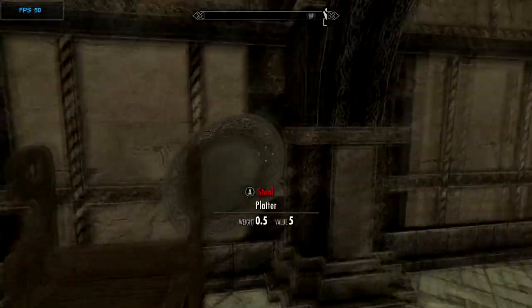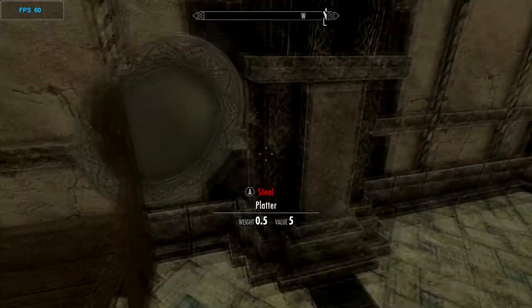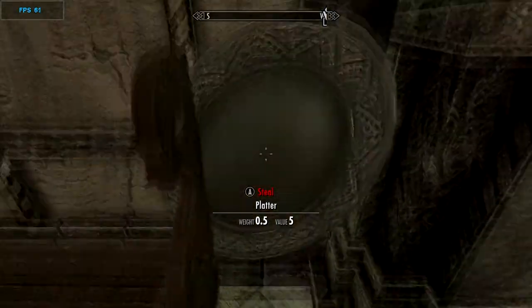All you really need is a platter. What you want to do is put the platter in between right here, or right here, and just run at the wall.